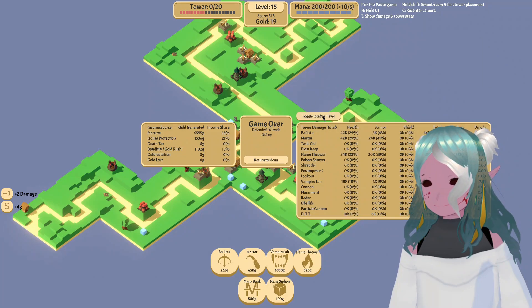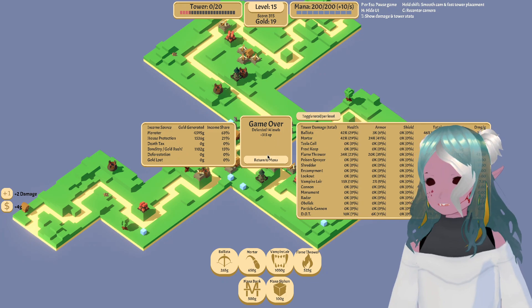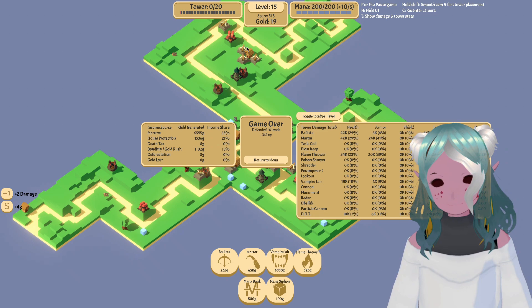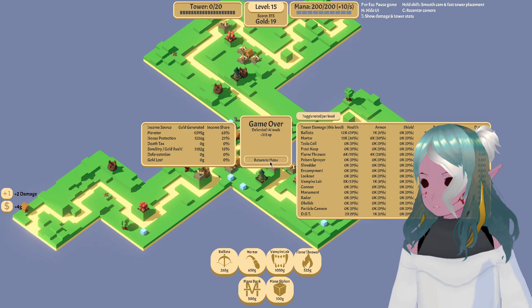As you can see, the vampire lads were not doing that much damage. The most cost efficient here were the flamethrowers and the mortars, which makes sense. Income was almost exclusively from ballistas, and those sleep ballistas I put down at the end did very little. Once again the flamethrowers and the mortars — they are quite good, actually.